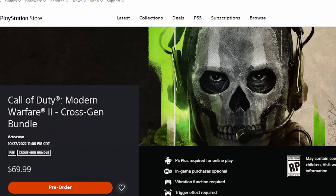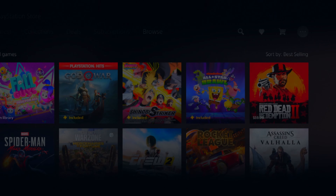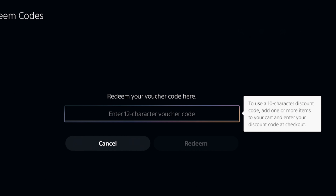You'll then get an email confirmation, and Call of Duty will send you an email with your beta code for early access on your PS4 or PS5. Once you get that email with your early access beta code, go to your PlayStation Store on the PS4 or PS5, go to Redeem Codes, submit your code, and download the beta.